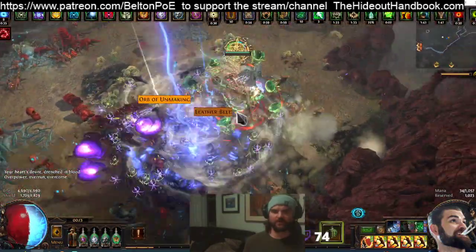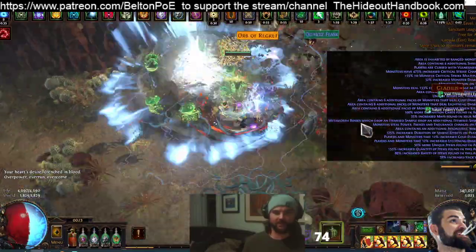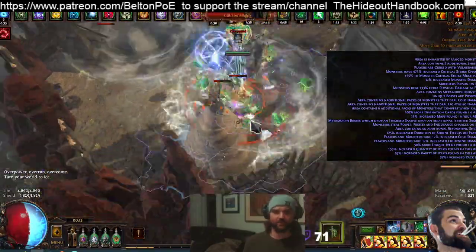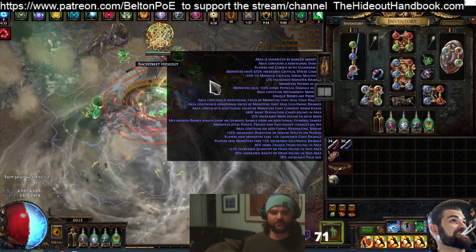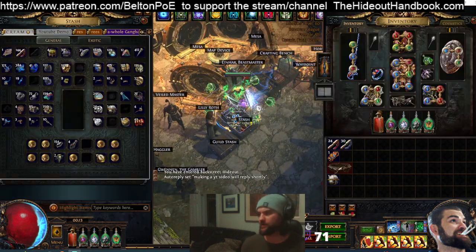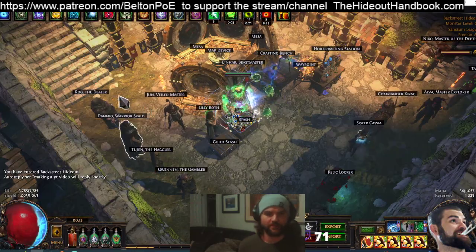I did just spend a little bit of time running Uber Labs, Dedication of the Goddess, to get a belt enchant. Did that deathless, no problems at all. And yeah, there's just a basic look at the build. Obviously through the upcoming days and weeks as I test this, we'll get more in-depth and do some more benchmarking.